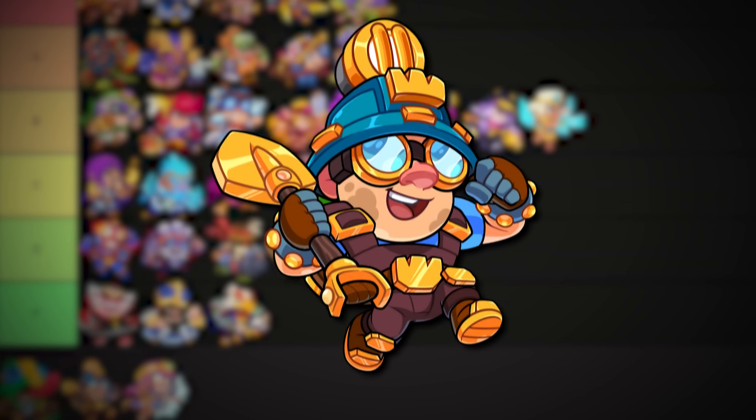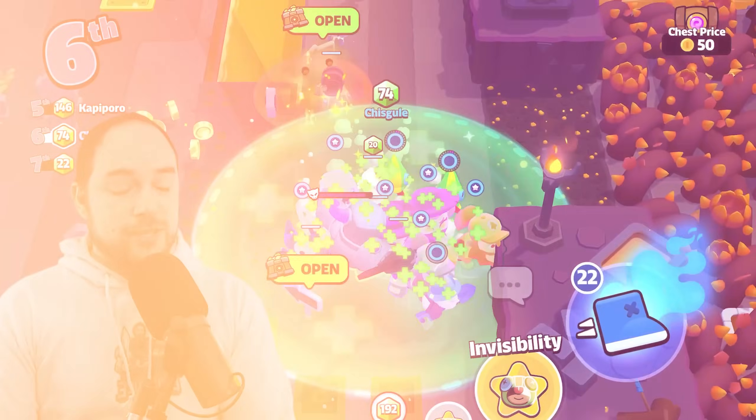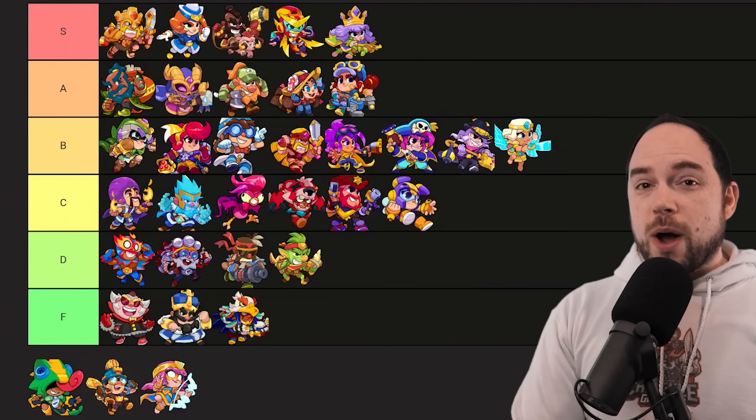It's time to update the Squad Busters tier list with the new Lava World characters. We're gonna rank Leon, the Miner, and the Archer, and update the list based on recent balance changes and things we've learned since the last time I released this list. Let's get started with Leon.